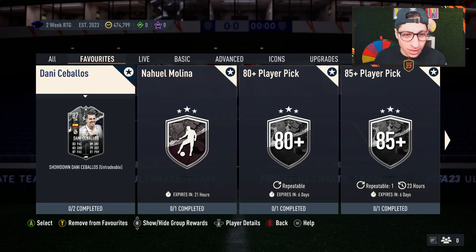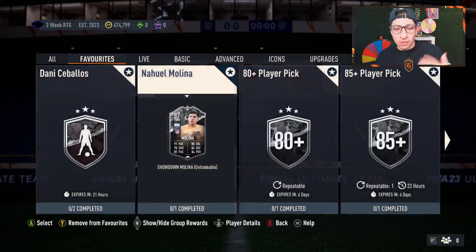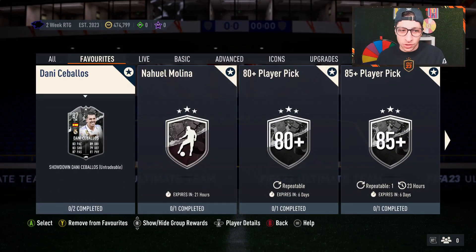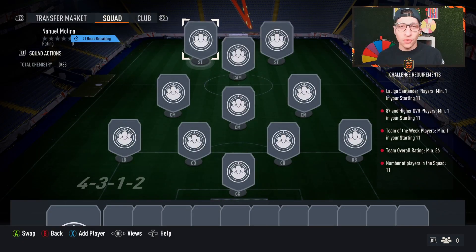Here is Nahul Molina — he's three-star, three-star, high-high work rates. If you don't know what Showdown cards are: Atletico Madrid and Real Madrid are playing each other tomorrow, and whatever team wins their card gets a plus-two upgrade in every stat. If the game is a draw, both cards get a plus one. The team that loses gets zero upgrades.